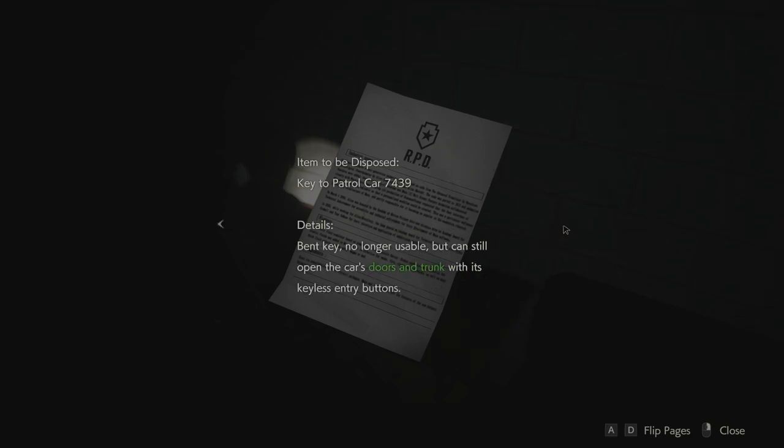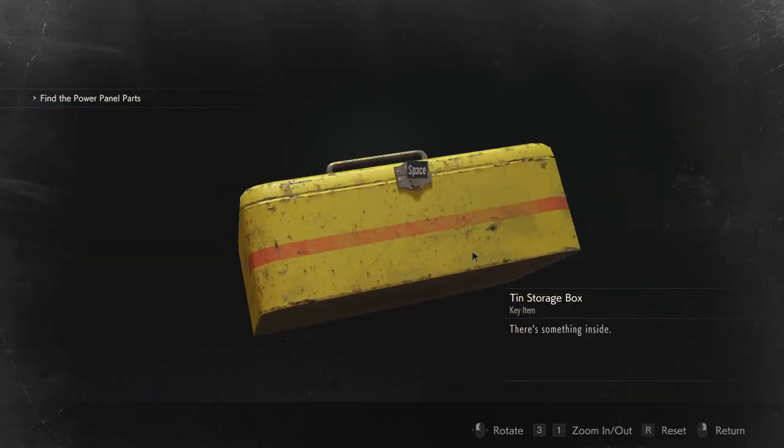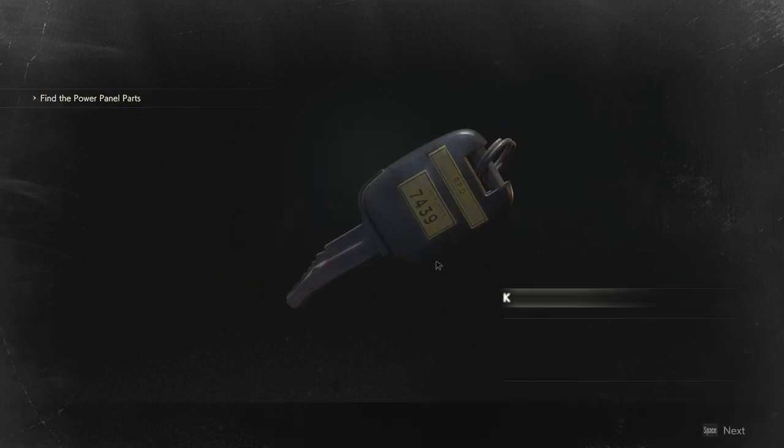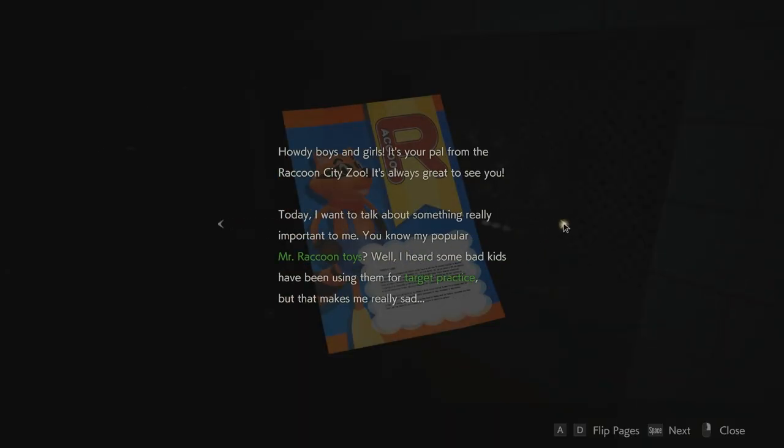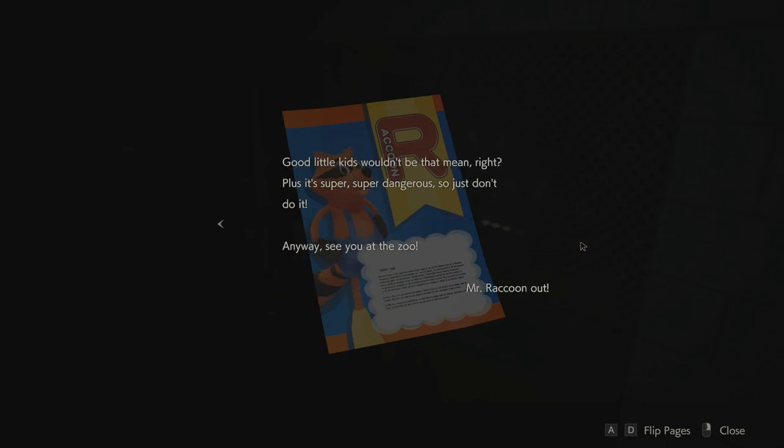Let's get into the game. Item to be disposed - key to patrol car, 7439. Bent key, no longer usable but can still open the car's trunk and doors. And here's the box - I usually don't get this pistol upgrade but I'll probably use it. Message from Mr. Raccoon - these raccoon toys or little statues that you can break.